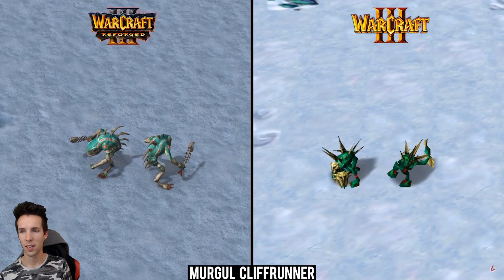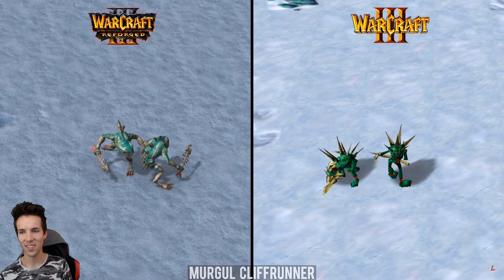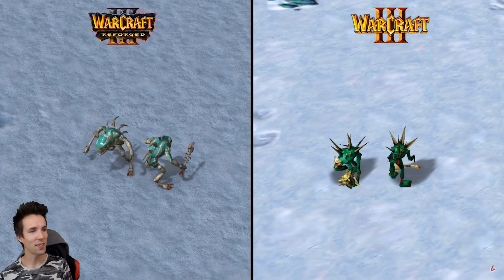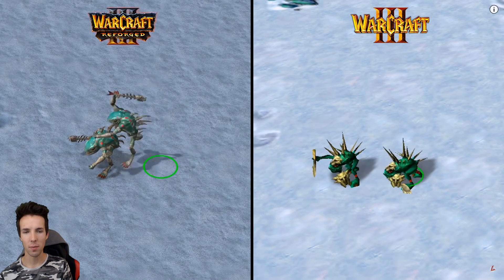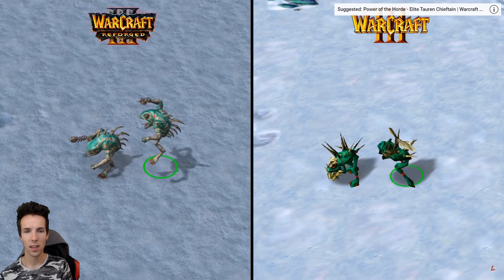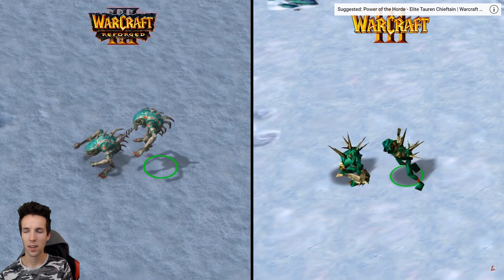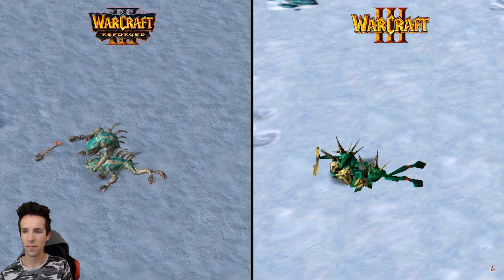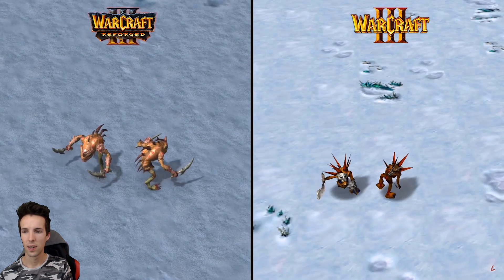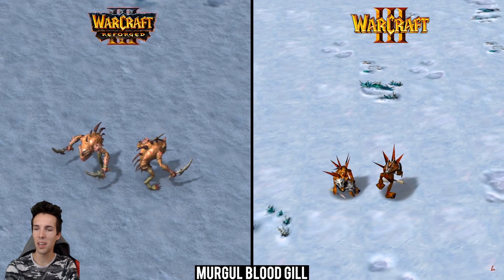Nice monsters. Murgal cliff runner — so cute, very aerodynamic, a bit slimy. You see the light effects on the murloc on the left. Murgal blood-gill — man, there were so many different murlocs.